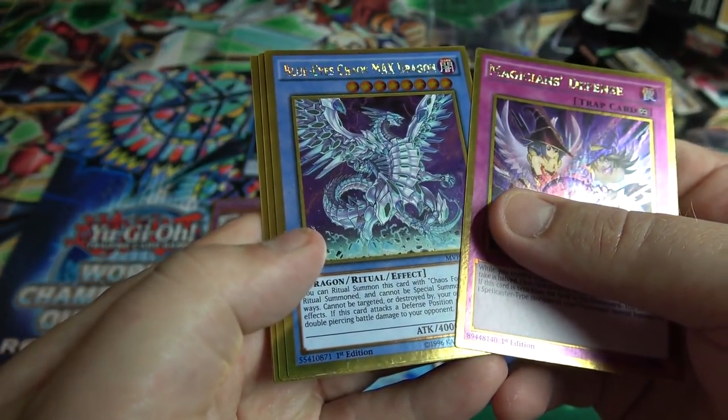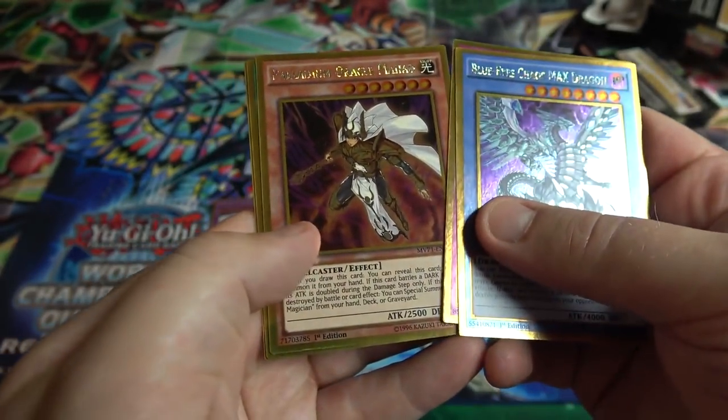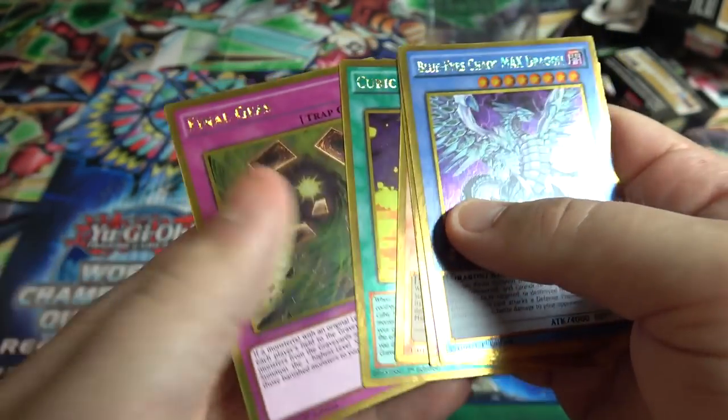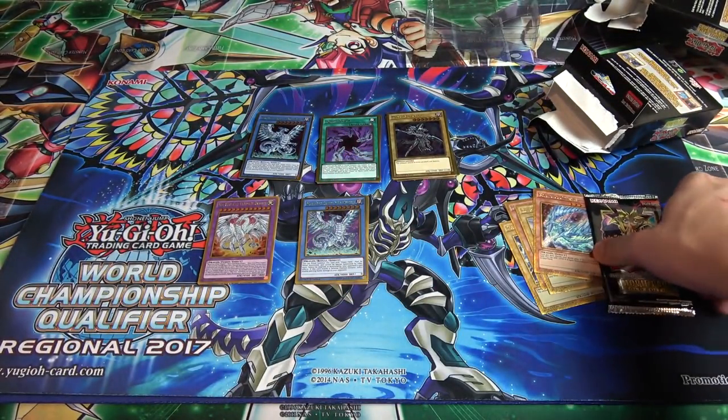Another Blue-Eyes Chaos Max Dragon — I know we got another one of those. Also Oracle Mahad again, Cubic Karma — like I said, that's good. And also Final Gaas for our other card too. I think that's how you pronounce that — I always want to say Geass, like the anime Code Geass.